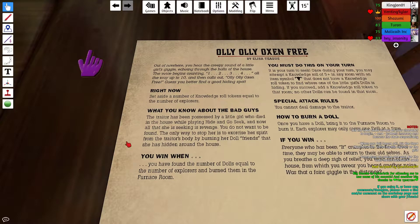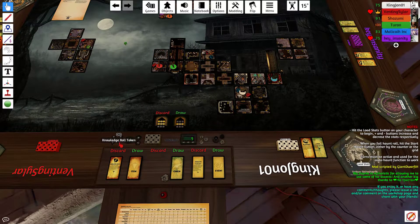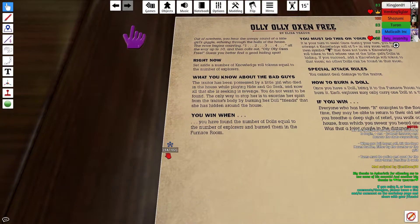We have to set aside a number of triangular knowledge roll tokens equal to the number of explorers — so six knowledge rolls. One, two, three, four, five, six. This is gonna get bad. The traitor has been possessed by a little girl who died in the house while playing hide and seek.